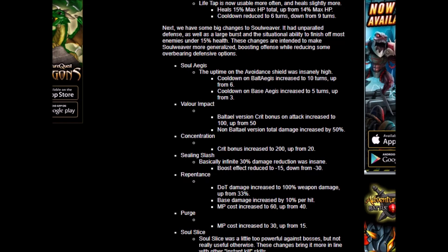Next we have Sealing Slash. Infinite 30% damage reduction was insane, so the boost effect is reduced to minus 15, down from minus 30. The mana cost and cooldown turns are still going to be the same, but the boost effect is basically half — so it's only going to be minus 15% damage, no longer minus 30% damage.